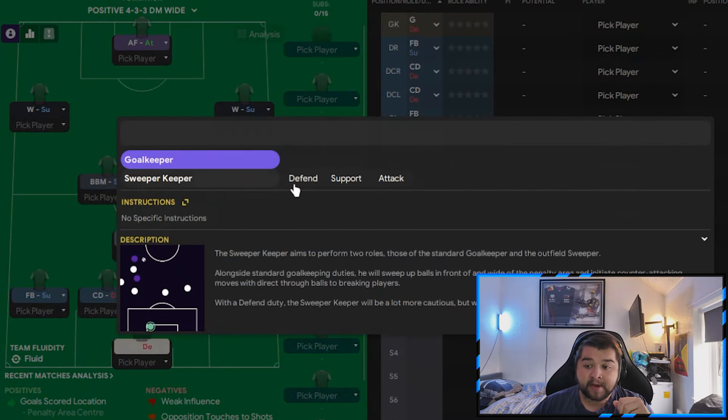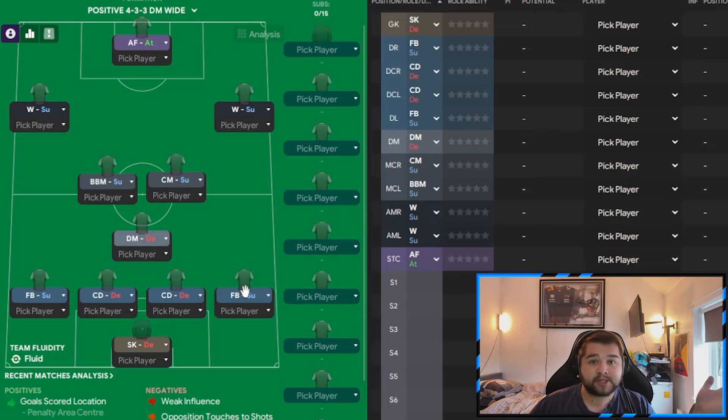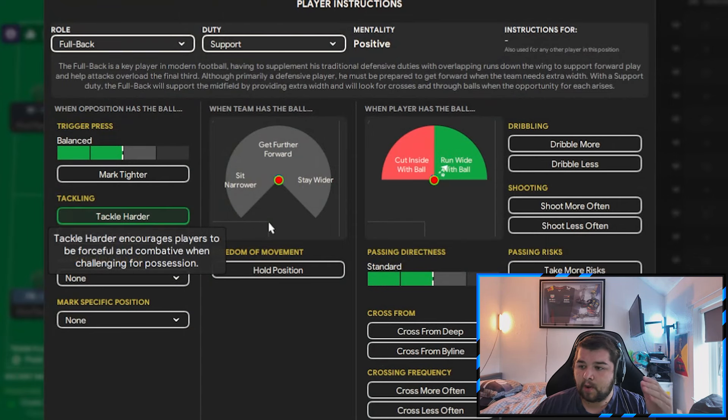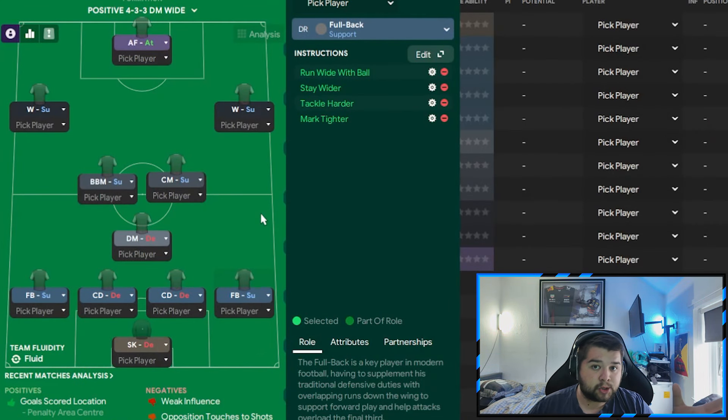We're going to start right away with a sweeper-keeper on defender. Can we just take five seconds to appreciate how good Raya has been recently? What a goalkeeper. Going over to the right-back, it is going to be a full-back set to run wide. We're going to have him set to tackle harder, stay wide, and also mark tight. He is going to get forward, as you saw in the highlights with Ben White — he isn't going to be the most attacking right-back you've ever seen, but he will make the occasional run. My advice would be to have someone that can do it if needed, so make sure you've got a decent attacking wing-back in that scenario.